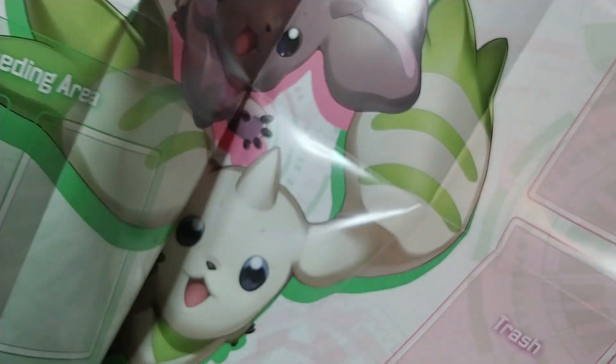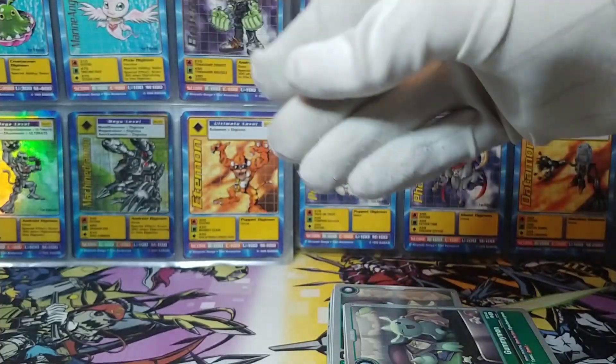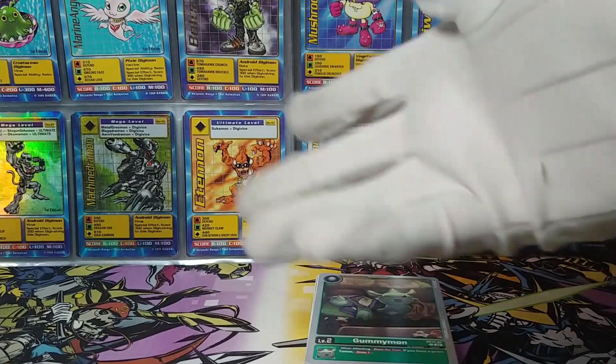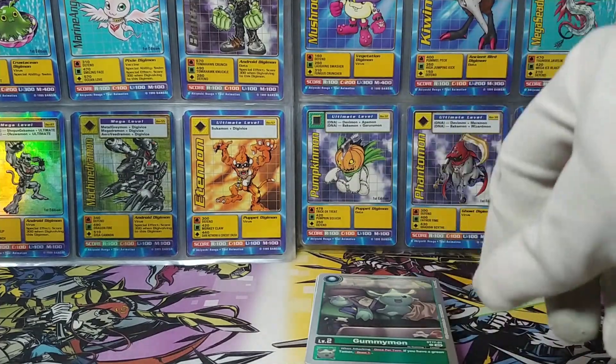This one's got Terriermon and Lopmon on the other side. Now you know, in case you are on the edge about buying this starter deck and the playmat is what would have made all the difference — now you know what the playmat looks like. Also, when I'm finished going over this starter deck, I will be opening five packs of Double Diamond.